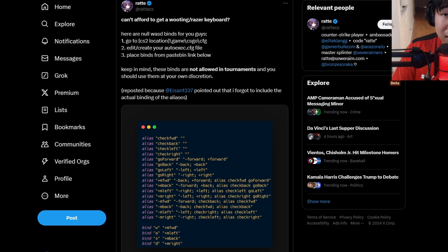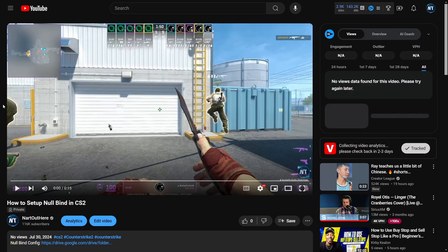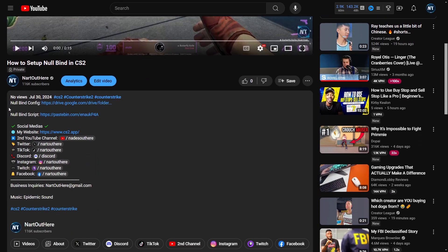Credit goes to Radix CS for sharing these binds and instructions on how to do this. First off, go ahead and scroll down to the description of the video — there are going to be two links: a Google Drive link and a Pastebin folder. You're going to use the Google Drive link if you don't have an auto exec config already.